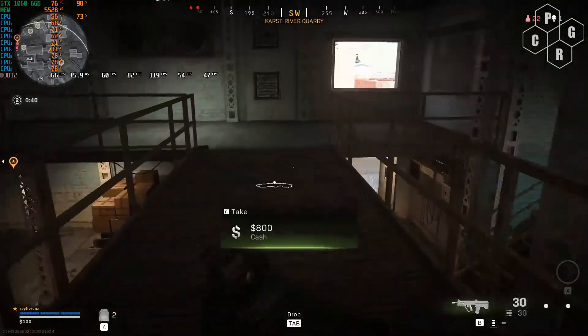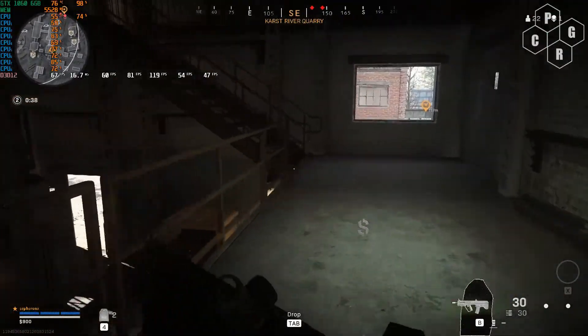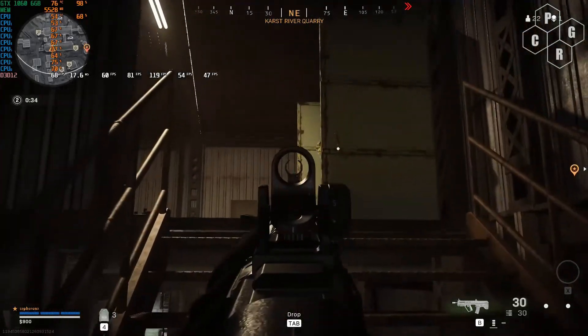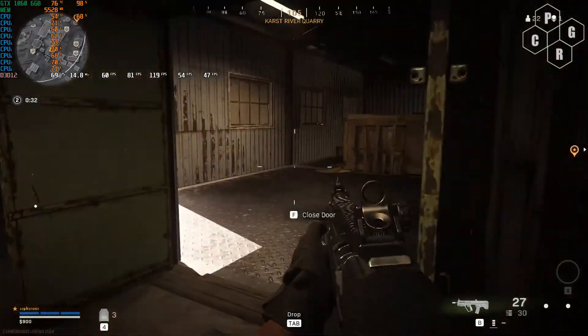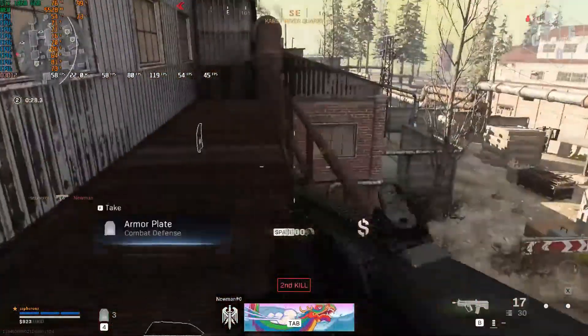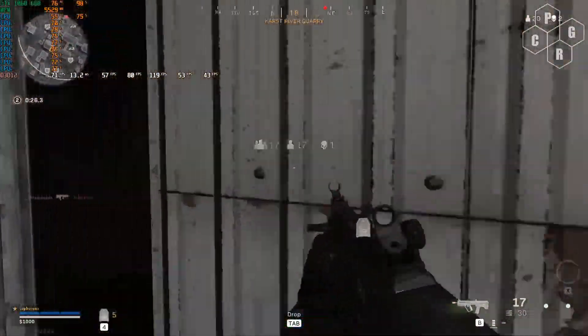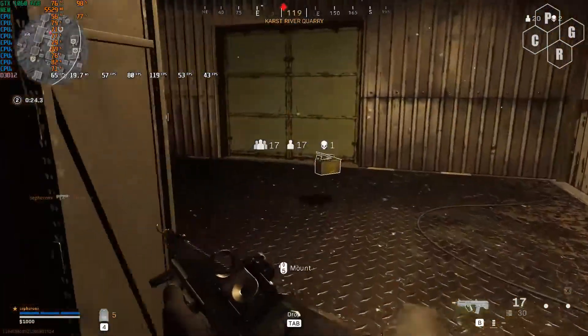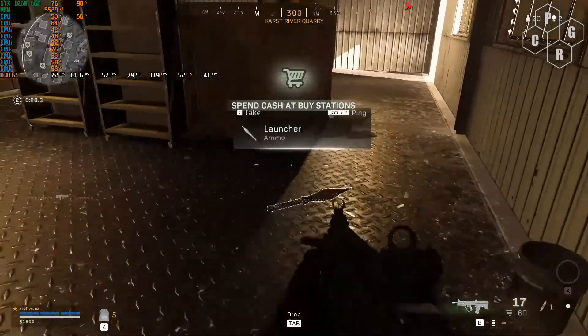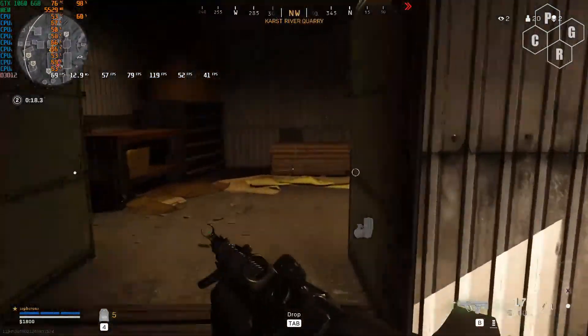Enemy soldier incoming. Well done — the upper right part of your HUD shows how many enemies remain. Cache can be used at buy stations to buy killstreaks and other special items.